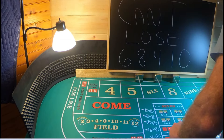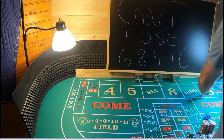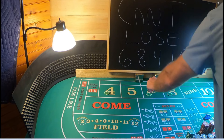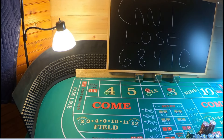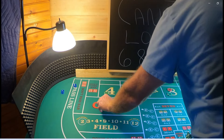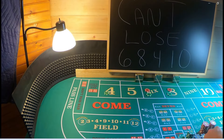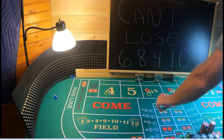Hello, everybody. Welcome back to Gamble with Jimmy. In today's episode, we're going to play Can't Lose 6-8-4-10. This strategy, you can play it two ways. You can play it with the don't pass. If you do play it with the don't pass, I recommend that you establish your don't pass first, and then you do your 4-10-6-8 bets.